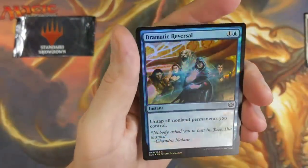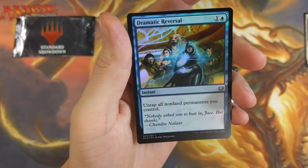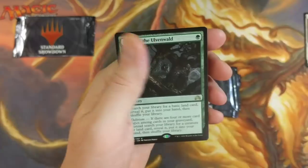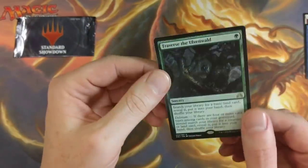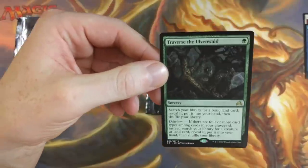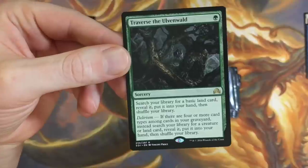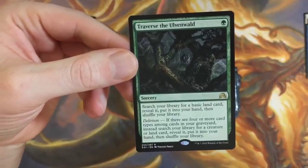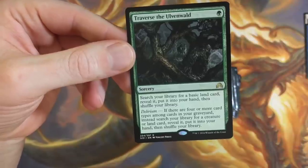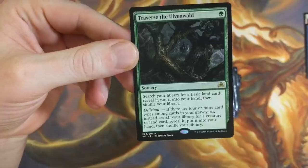Dramatic Reversal — foil! With the old gang chilling there. That's legit. Untap all nine permanents you control. Nice little foil. Traverse the Ulvenwald is our other rare. Search your library for a basic land card, reveal it, put it into your hand, then shuffle your library. It's got that delirium — if there are four or more card types among cards in your graveyard, instead search your library for a creature or land card, reveal it, put it into your hand, then shuffle your library.